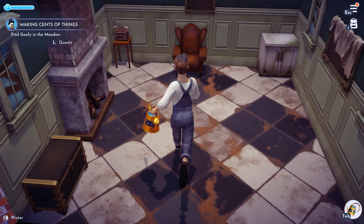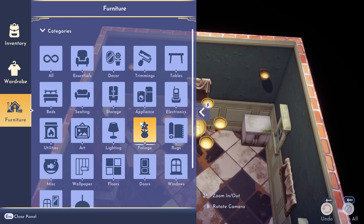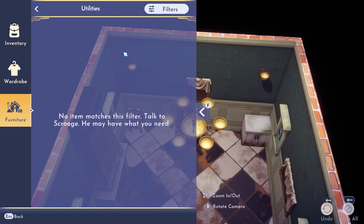Let's see inventory - furniture. Do we have a stove here anywhere? Utilities - nothing. Talk to Scrooge, it says. Windows - no watches. I don't have anything. Let's just do all.